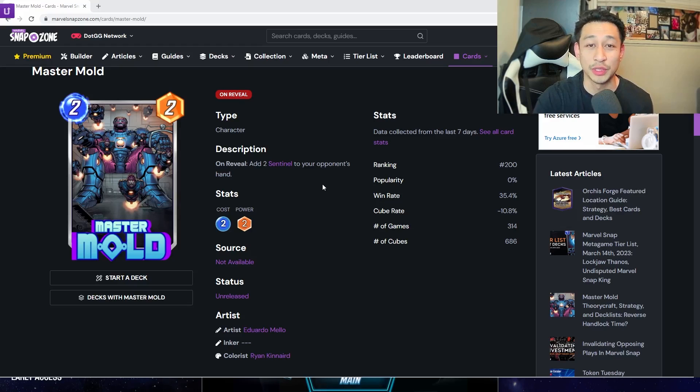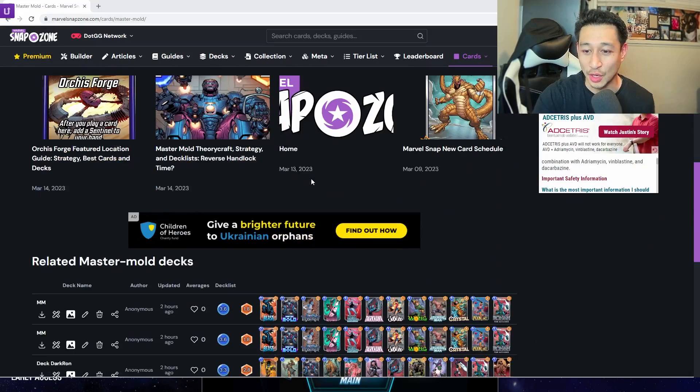For Master Mold, the on-reveal effect says: add two Sentinels to your opponent's hand. This card is going to be really powerful, making a lot of decks much better — clogging your opponent's hand with Sentinels that they can't get rid of other than discarding, stopping them from drawing from their deck. This allows cards like Dark Hawk to keep his power all game, and also allows Ronin to keep his power just as large.